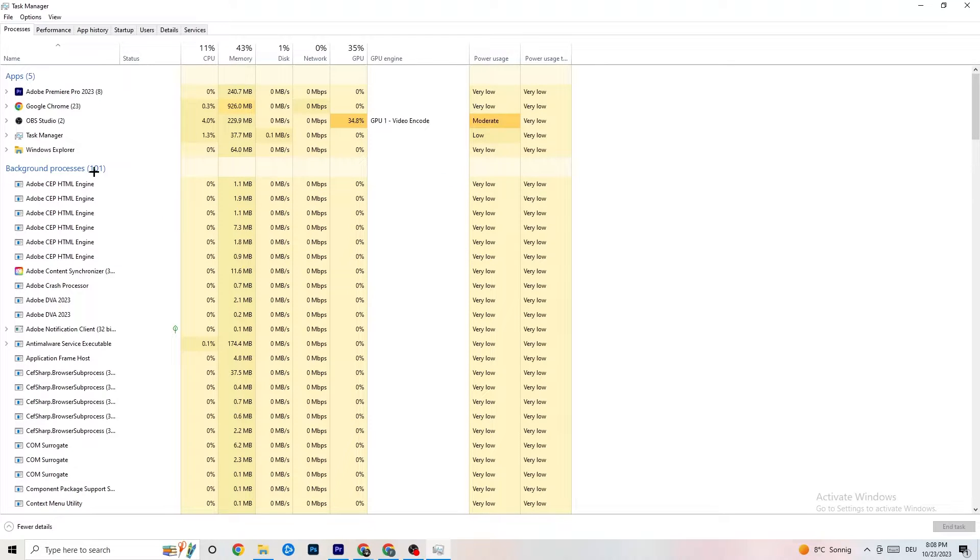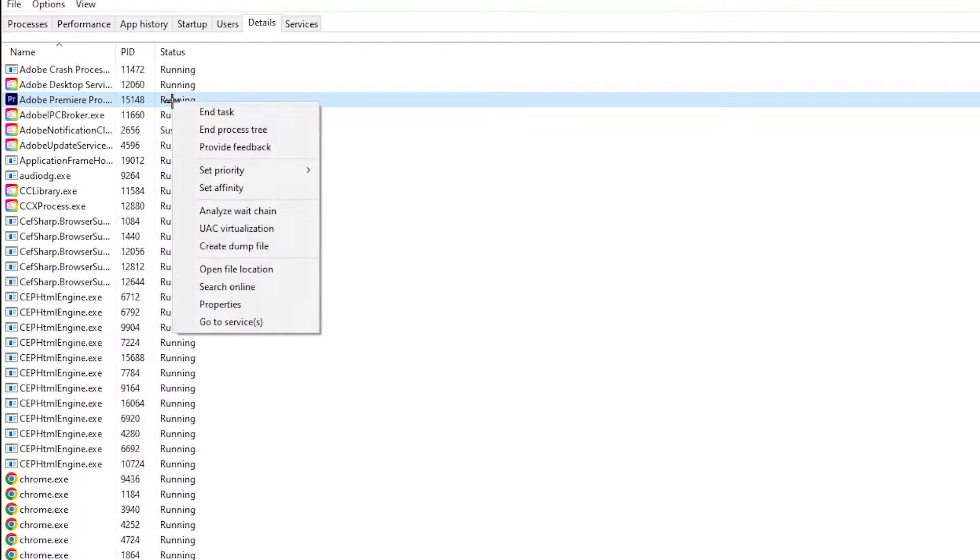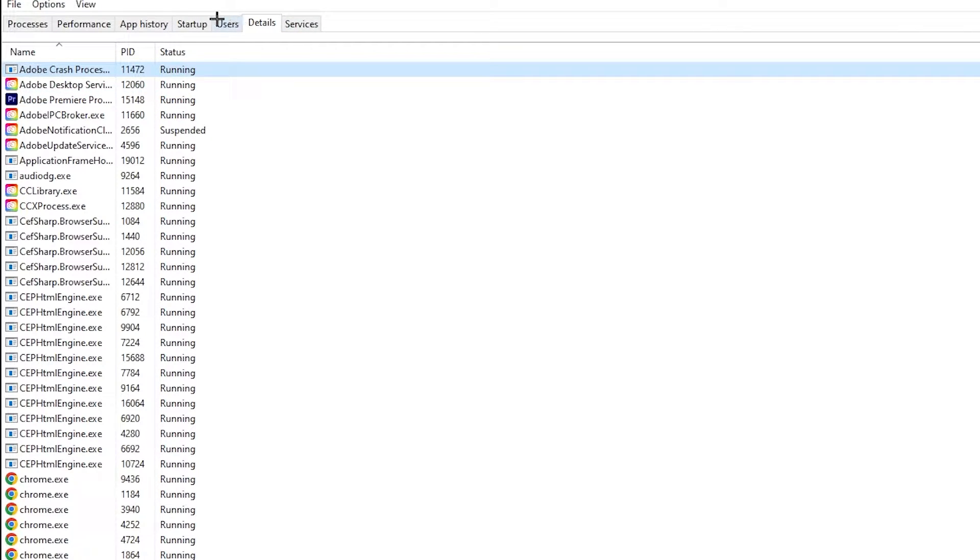Go to the 'Details' tab in the top left corner and search for your game's process. Right-click it, hit 'Set Priority,' and change it from Normal to High or Real Time — try both and see which works better. Hit apply and exit.